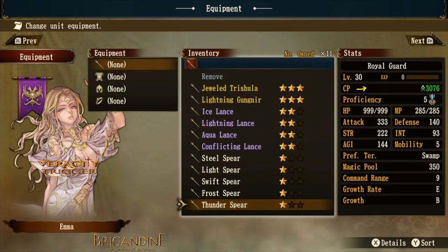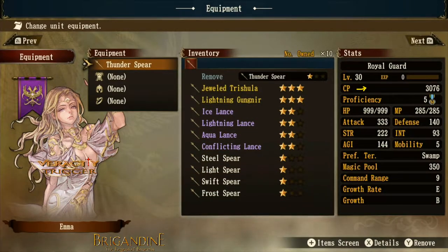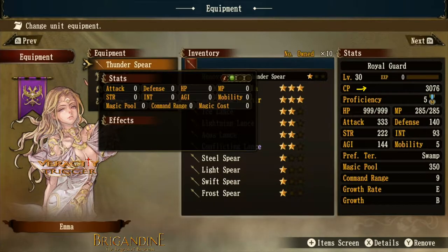Starting with the basic spears: the thunder spear gives her a green element orb to her attack, so she'll have an extra green attack to utilize against enemies. If she's fighting against a blue opponent, she'll be a little better prepared for that.